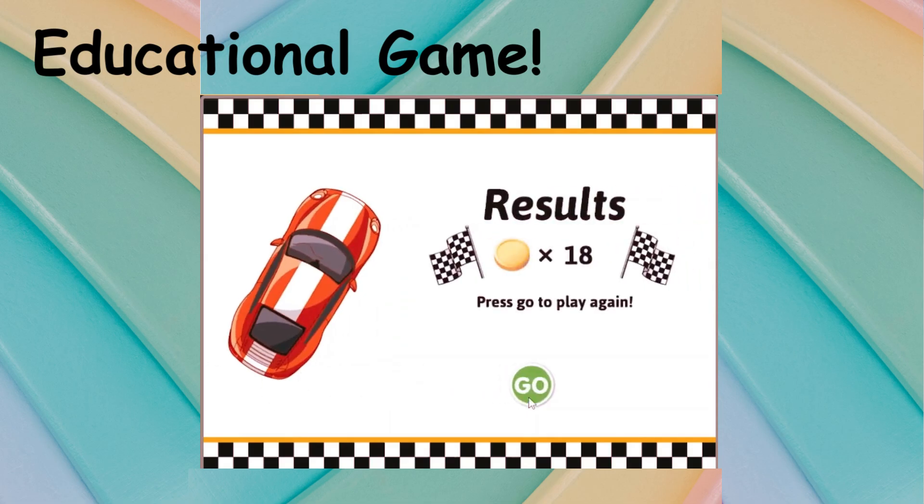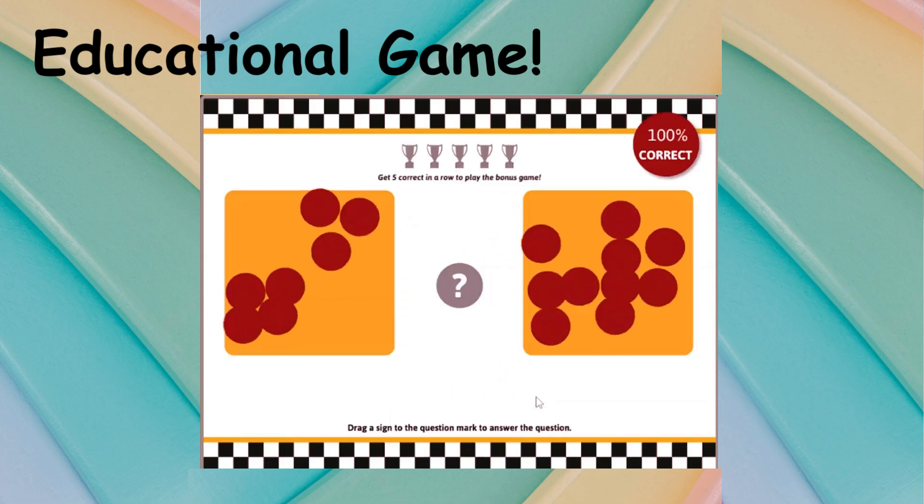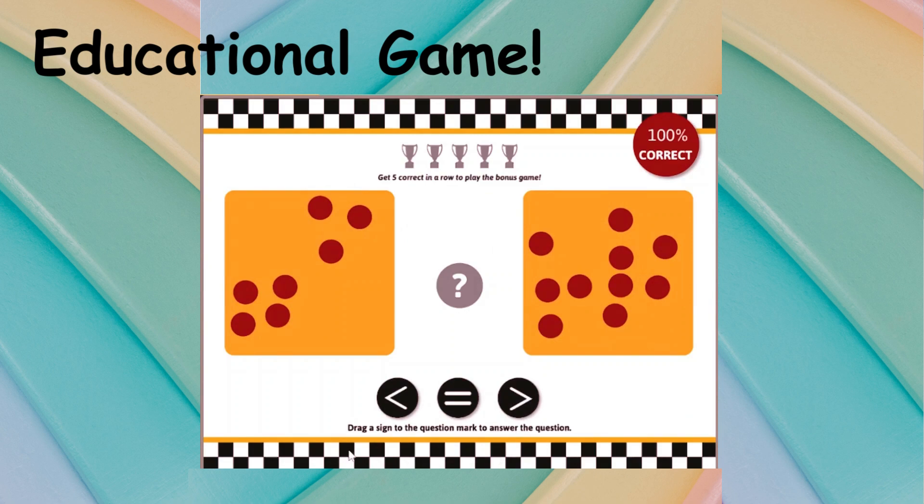Results. Count the number of dots in each orange box. Place the sign on the question mark that makes the statement true. Get five in a row correct to play the bonus game.